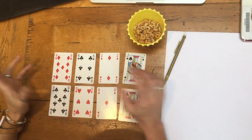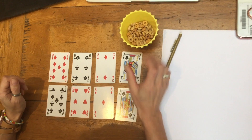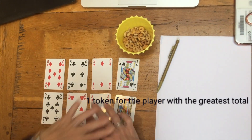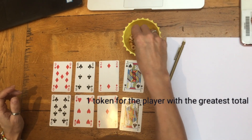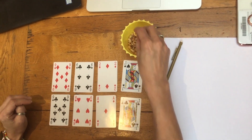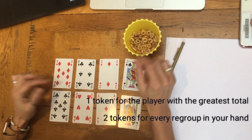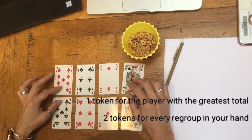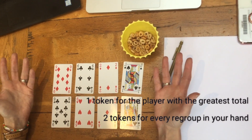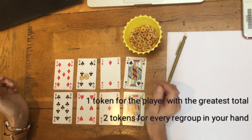What you need to do in order to win Regroupie is win as many tokens as you can. You get tokens in two different ways. Firstly, by getting the greatest total out of everyone who's playing, you get one token for that. Secondly, you get two tokens for every Regroup that you have in your calculation. A Regroup is what we used to call an exchange. For example, 600 plus 600 is 1,200, so that's a Regroup into the thousands column, which would get you two Cheerios.